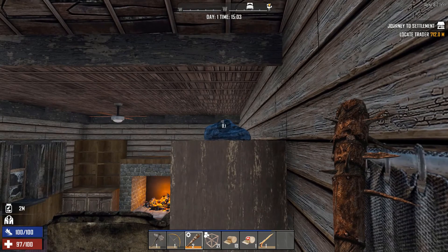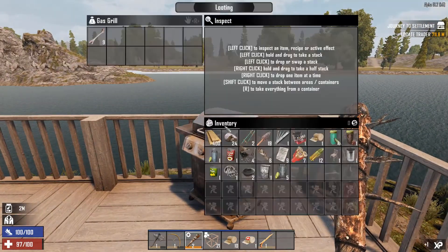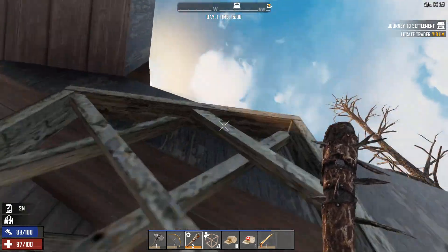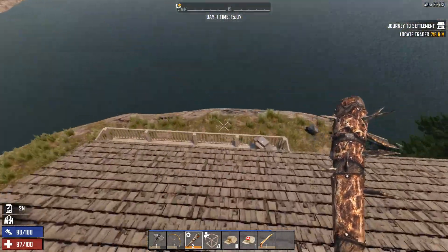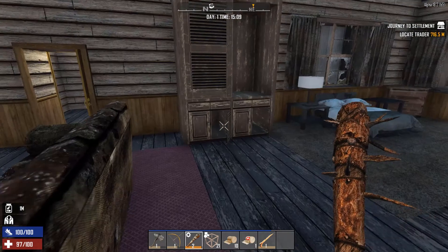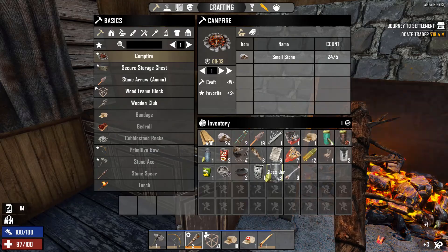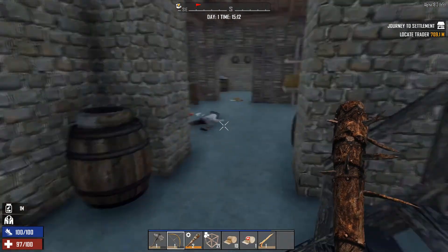I see a little backpack up here. Trash can, we've already searched it. Bones, a nice little leftover. Anything up here? No. Well, we can go check that basement — see what's in there. Sure there'll be more zombies. We're getting a decent amount of food. How full are we already? We're getting there.